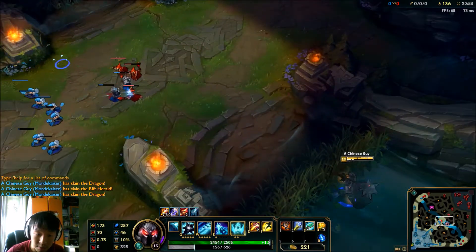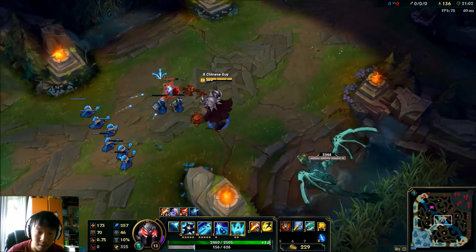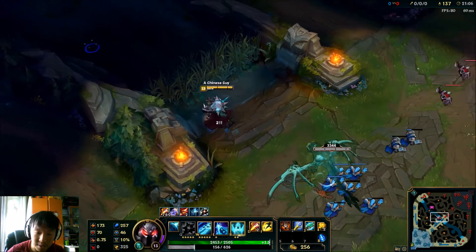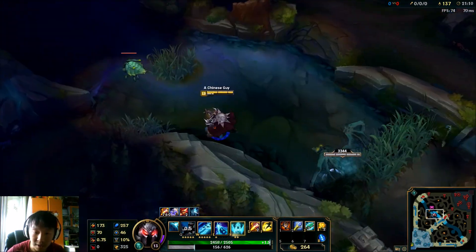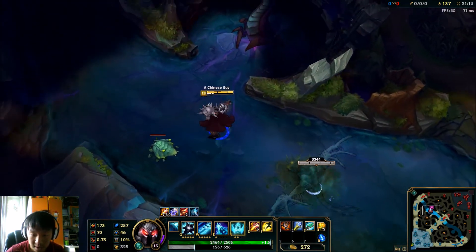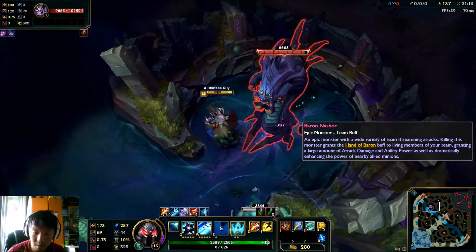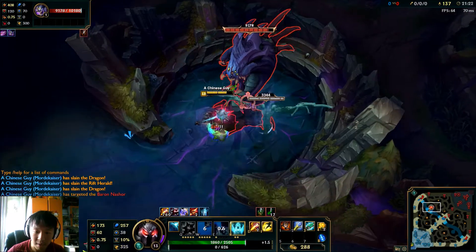So you've got around a minute — head to Baron. If you go through here and the enemy jungler sees you, it's pretty obvious you're going to do something with this dragon, so maybe go around. Now we're going to start Baron. They come in here — get a heal, take your tank up here, let him tank for you.